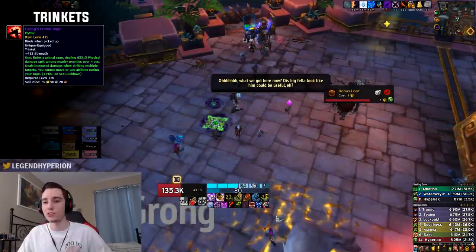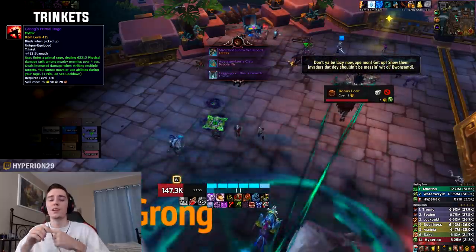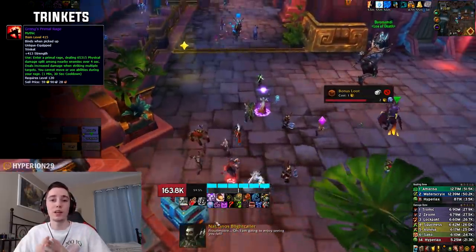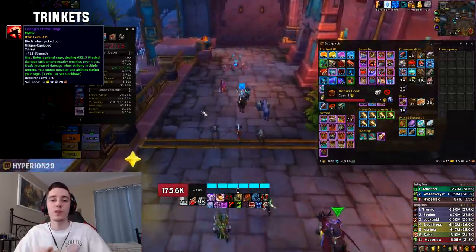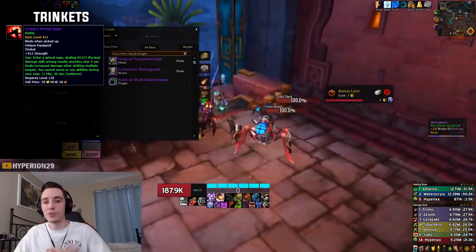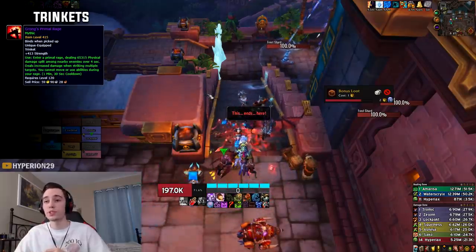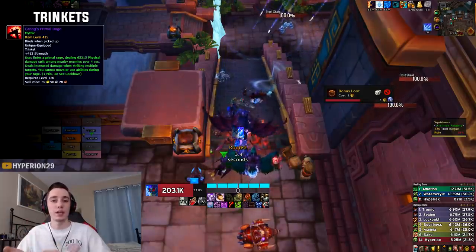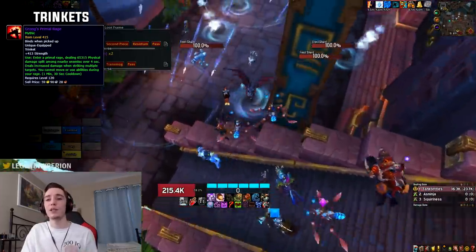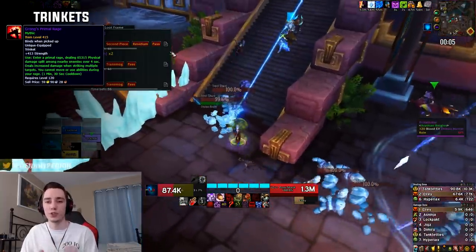The second trinket is Grong's Primal Rage. This trinket is very strong but very punishing to use. The way you use it is whenever you're at two runes or below — whenever you get to two runes you pop the trinket, even if you're in Unholy Frenzy. Your Festering Wounds will still be applied to the target while using this trinket. Whenever your trinket comes back up at two runes, pop it again. You will most likely be over-capping resources right after it, so you have to be quick about spending all those resources as soon as the trinket duration is over.